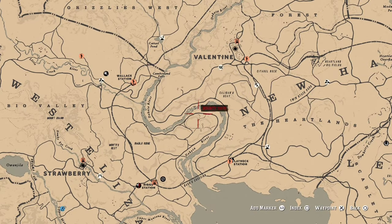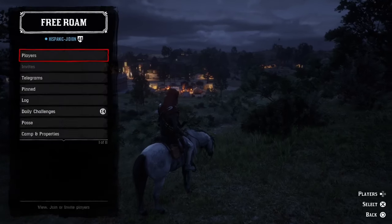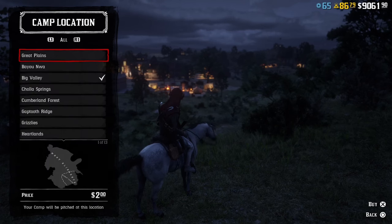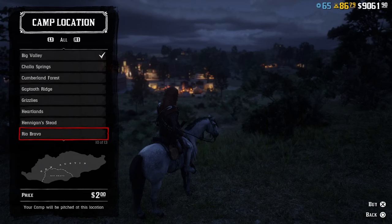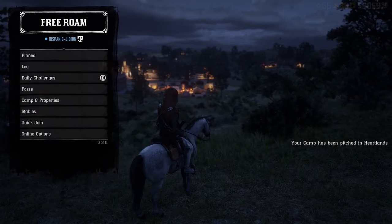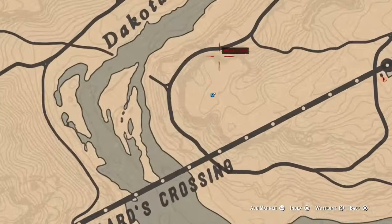This is where you want your camp to spawn — right here in the Heartlands. Go to your online options, go to camp properties, go to camp size and location, select small camp, and choose the Heartlands. After you do that, go to your map and check if it spawned at that location.